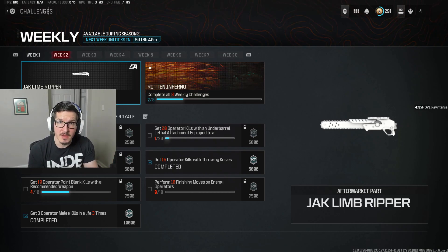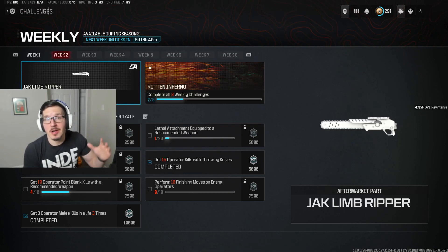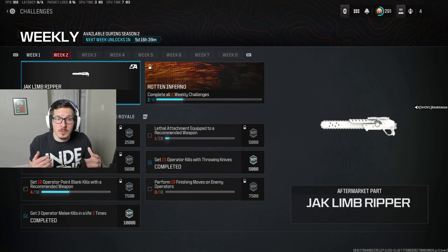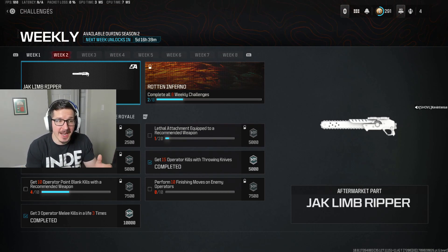What I was saying during that game, I do not recall. I'll do my best to remember, but it's going to be, at best, reading my own lips to try to figure out what I was thinking in the moment. Importantly, this week we are unlocking the Jack Limb Ripper, which is on the other side of the screen, and it is an under-barreled chainsaw — so that's pretty cool. The name alone is fantastic, and the attachment is incredibly intriguing. We'll take a look at that a little bit later, once we have it unlocked from that Zombies game.